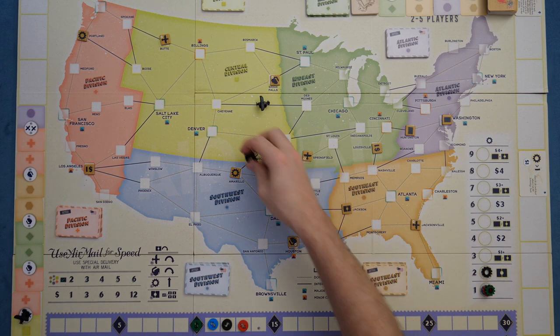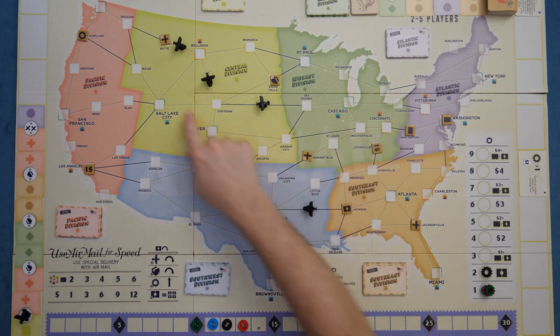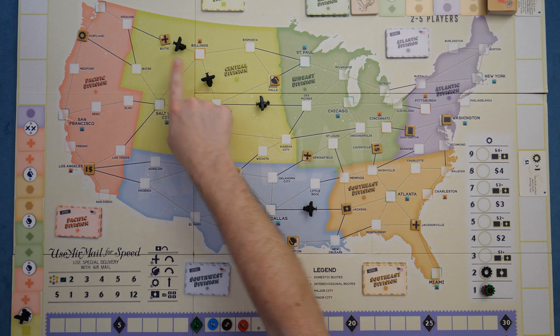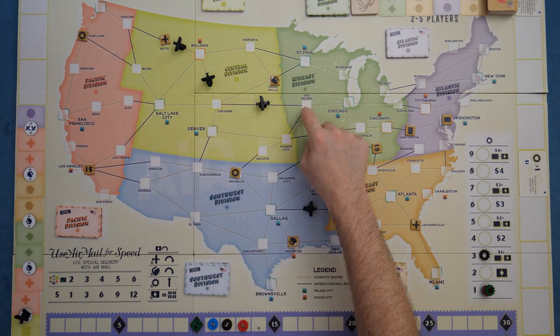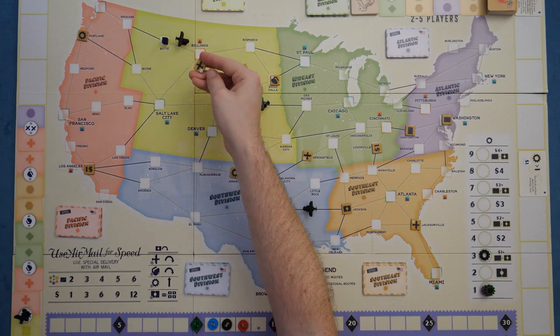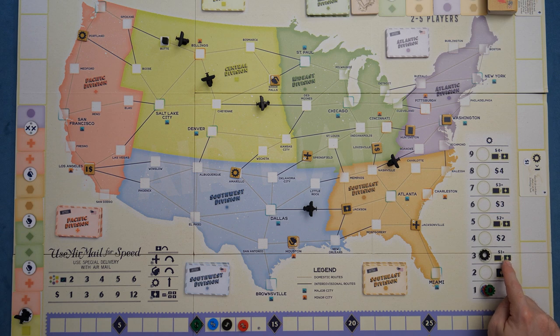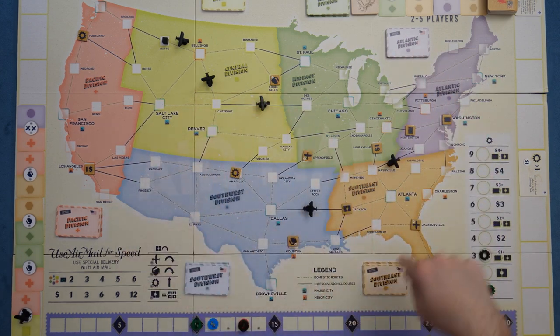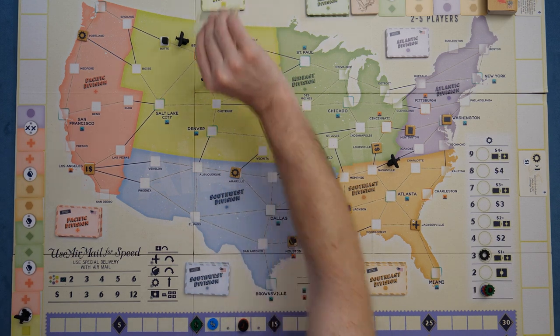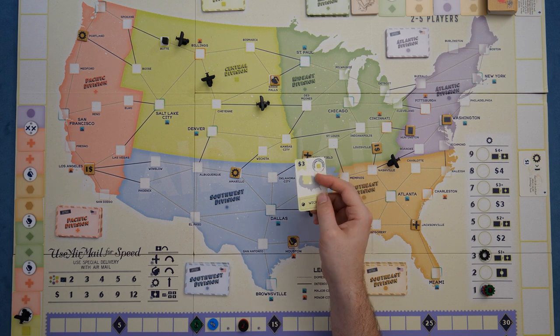A typical turn: place down your card, then spend two points to put down two planes — say, one over here and one over there. Then make a delivery; for example, from Des Moines all the way to Butte, which requires a technology distance of three. You place a cube of your color there and get the bonus — let's put down another plane anywhere. Because we used a plane distance of three, we get a dollar on the track, plus either a permit or one of these express delivery options. Since we're strong in yellow, we grab the Wichita card: if we deliver a package to Wichita by end of game, we earn an extra $3.